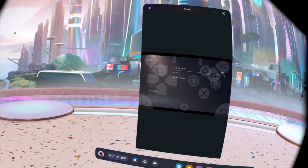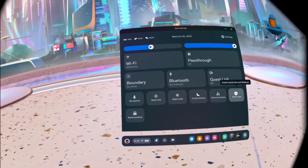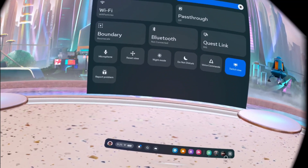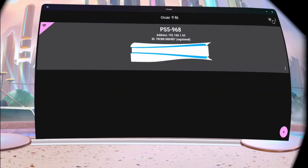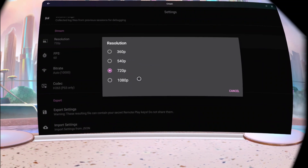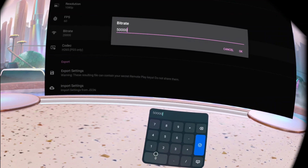Now you're connected to your PS5 — you might notice the screen looks small. The solution: on your Quest go to Quick Settings and switch the view to make a big panel. You can edit the dimensions, so go back to Chiaki with the new view and drag the corners to make the screen as big as you want. In the settings, bump the resolution up to 1080p assuming you have decent internet speed, and bump up the bitrate — I'm setting mine to 50 Mbps since I have fast internet.